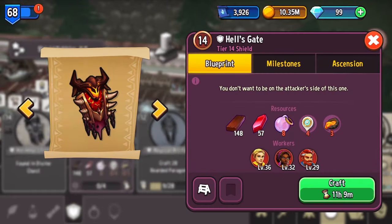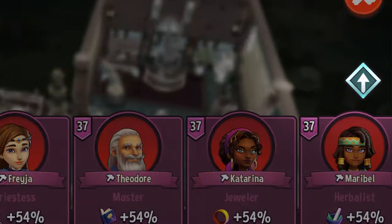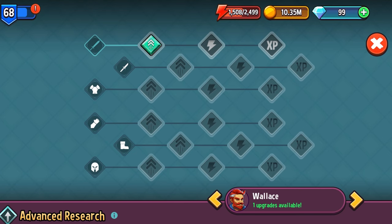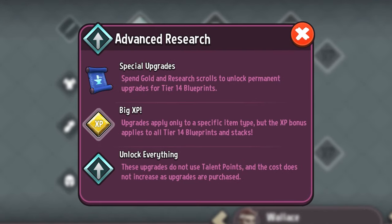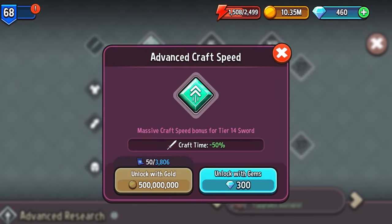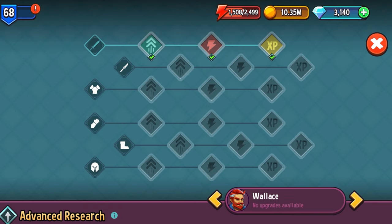Now let's talk crafting. These Tier 14 crafting times sure are impressive. Thankfully, the city's workers have found a solution: Advanced Research. Upon reaching level 36, each worker will reveal a set of possible upgrades for their preferred item types. The upgrades are the same across all item types, with a few exceptions, and they allow you to improve craft speeds, surcharge energy costs, and merchant XP. With merchant XP in particular, it stacks, so you can really supercharge your merchant levels.